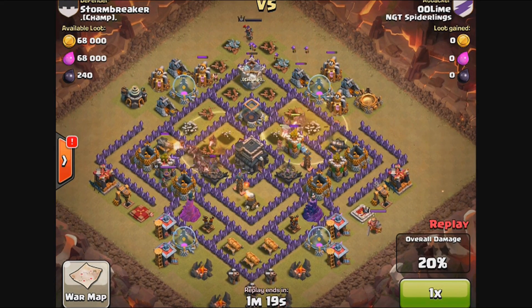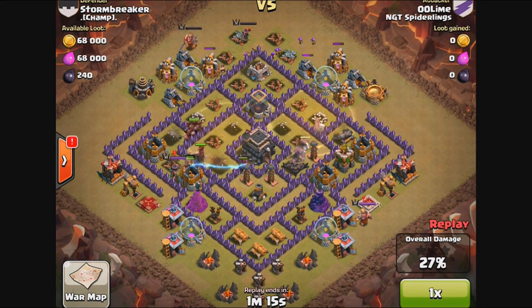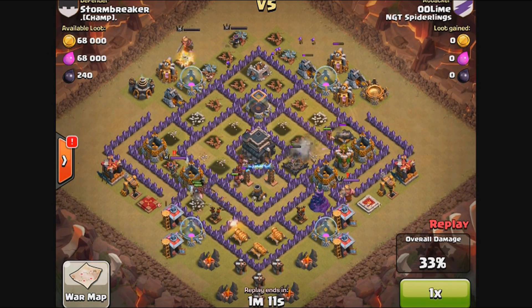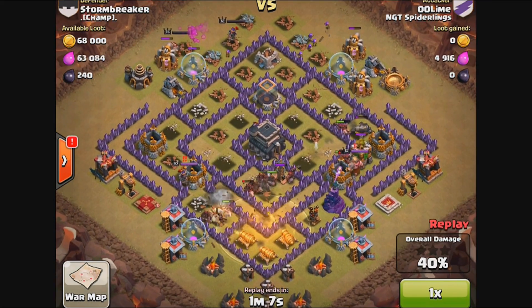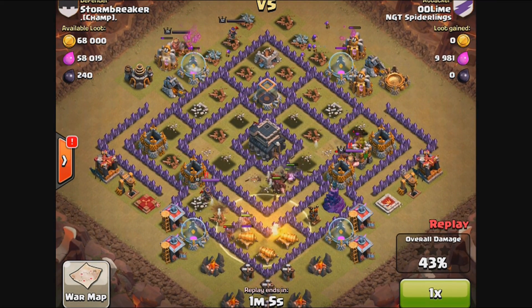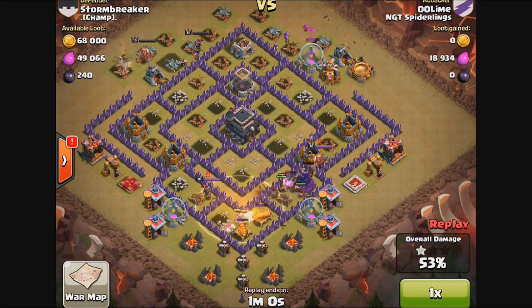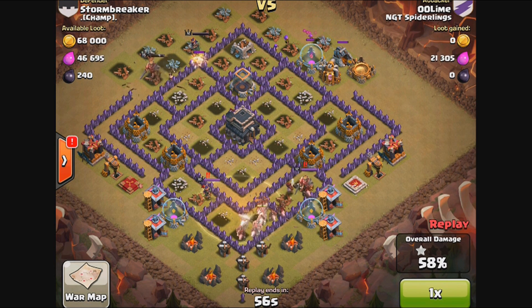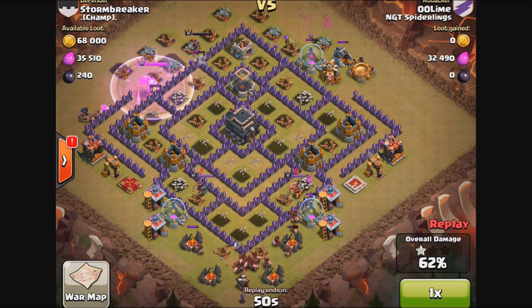Those beautiful hog riders — this base is not particularly anti-hog. We don't see maybe one possible location for a double giant bomb, but that's about it, and it wasn't even there. He had a hidden tesla in that location. These hog riders are going to go to town, especially with level-5 healing spells. They do have to deal with the heroes — the Barbarian King and Archer Queen going to town on them, but it's really not enough.